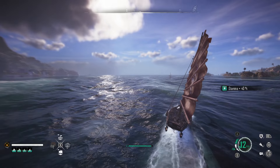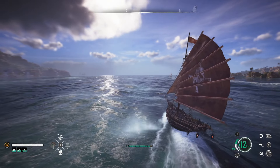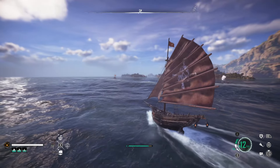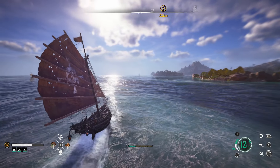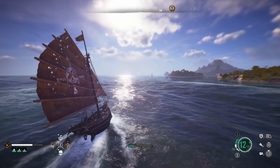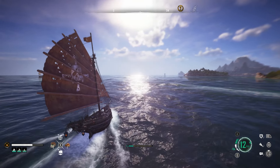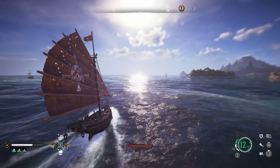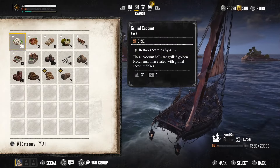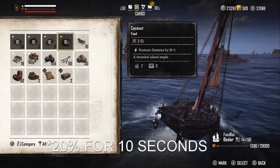Along with everything we've discussed about ships, you will also need to be aware of your stamina bar. That's right — your ship has a stamina bar, and this is where food comes into things. As you sail, your stamina bar will deplete. The faster you sail, the faster your stamina bar will deplete. To help with this, you will need to eat the food you've been collecting, but there are certain things you can do to make the most of your food. Let's take a coconut for example — you can eat this raw and it will still restore some of your stamina, 10% for 30 minutes to be precise.